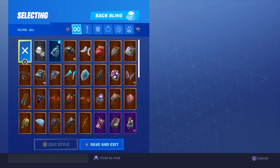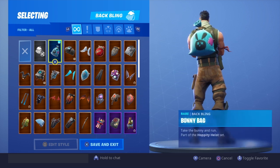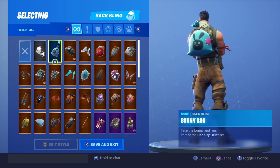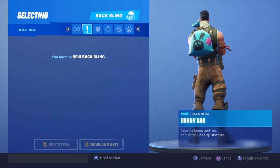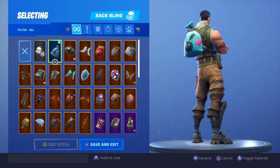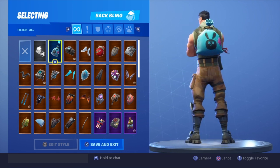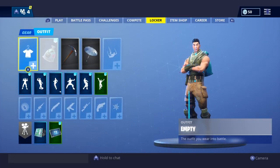And then the bag bling — the Bunny Bag. If anybody has ever played The Legend of Zelda: A Link Between Worlds, you'd know there's this bunny character that's like a merchant. This just reminds me of that character because it has a bunny print on it. It's like a bag — maybe it's a little fruit or something.